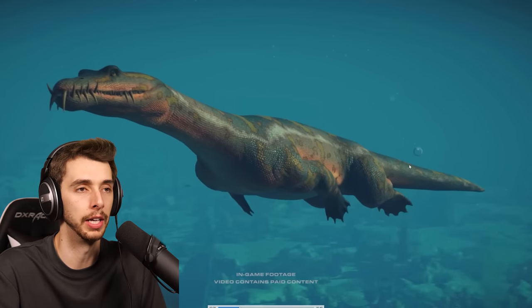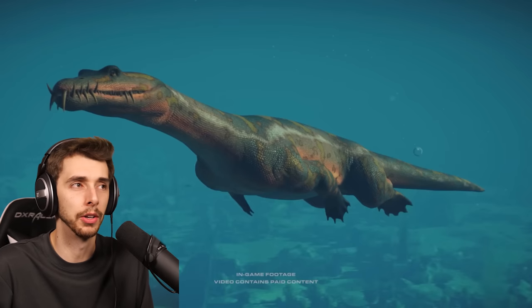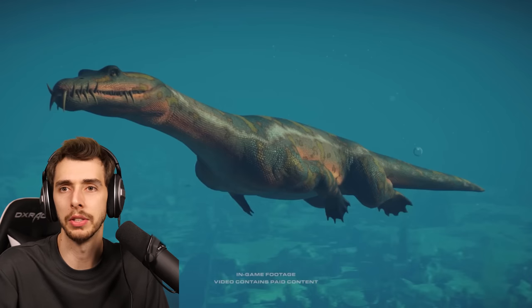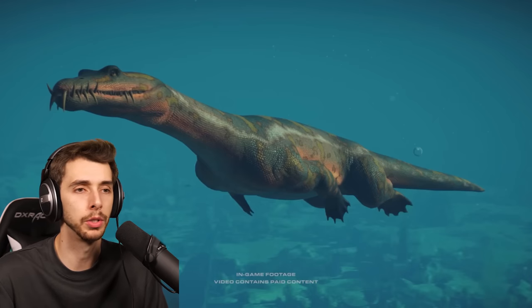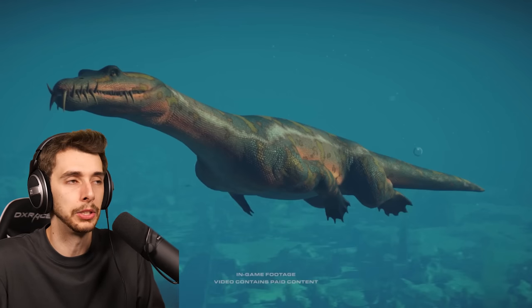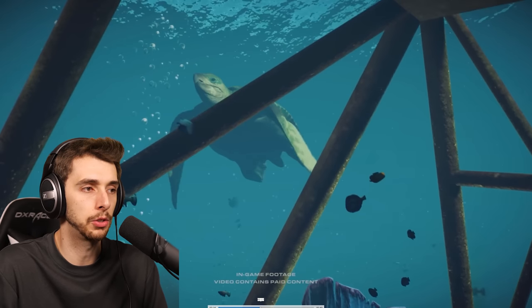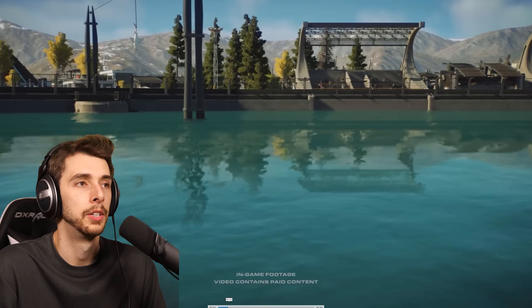This is a lovely shot of the Nothosaurus, really showcasing its detail — and we'll get to the Steam page to double check everything. I wouldn't be surprised if they've made Nothosaurus able to also walk on rock, because that wouldn't surprise me. But not only have they added that, they've actually added something else I don't think we get to see here — the feeder.